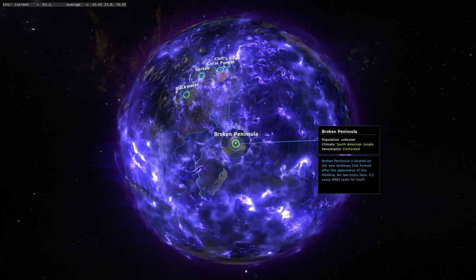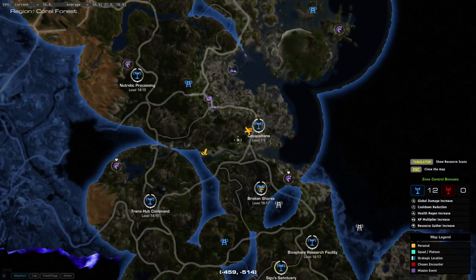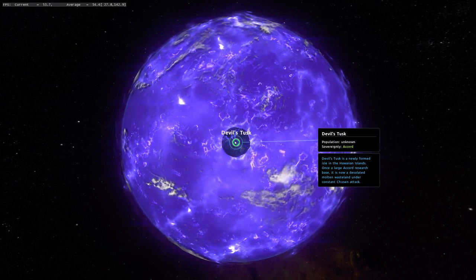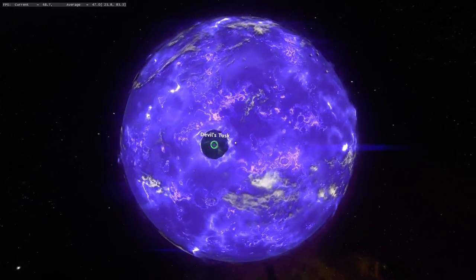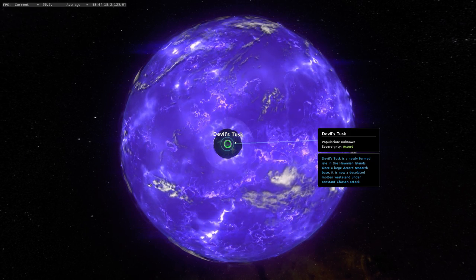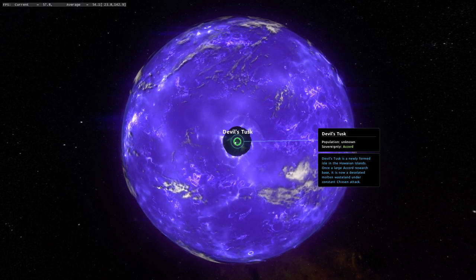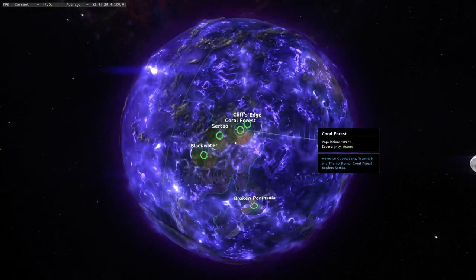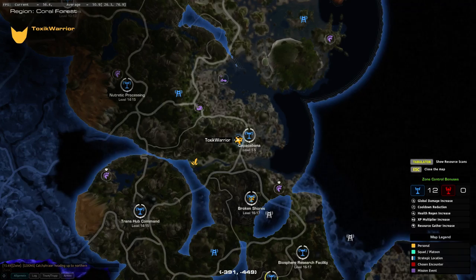Down here we got the Broken Peninsula — it's the PvP area. Devil's Dusk is the area up to level 40, so here you can level your frame from around level 35 up to 40. You can also see Cliff's Edge and Blackwater — those are dungeons. I'll show you those later.